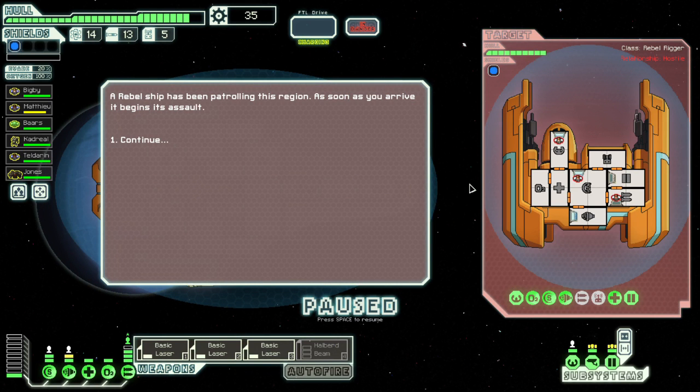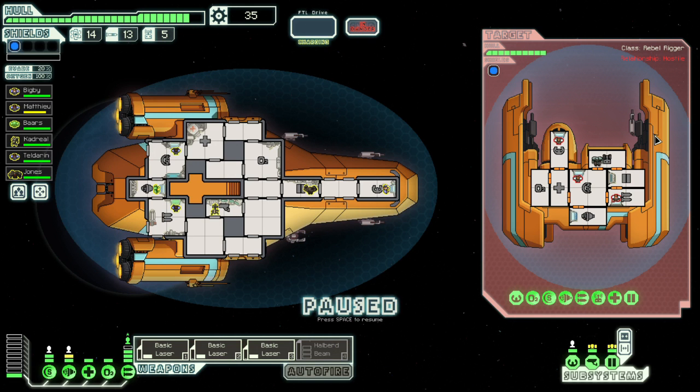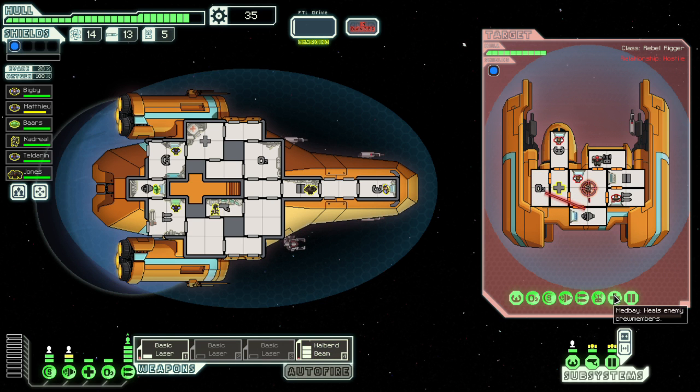Rebel ship has been patrolling this region — as soon as you arrive it begins its assault. What have we got? Single weapon. The drone is an internal one, I don't have a teleporter. That's a win. Let's have some fun — let's bring the halberd online. You menace their shields, damage room for two, so it does go through one level of shields. Let's do a merry crispy fry of those rooms.